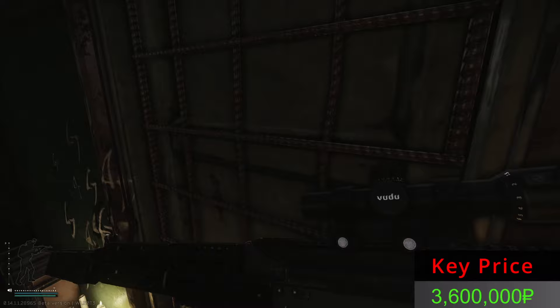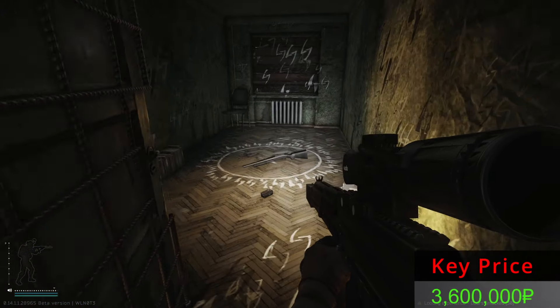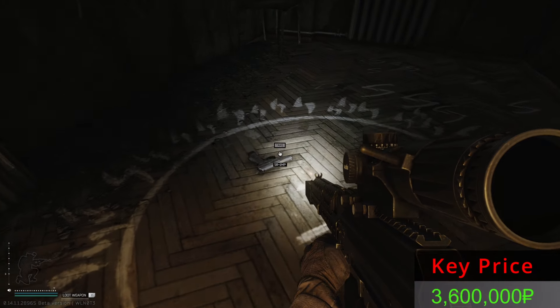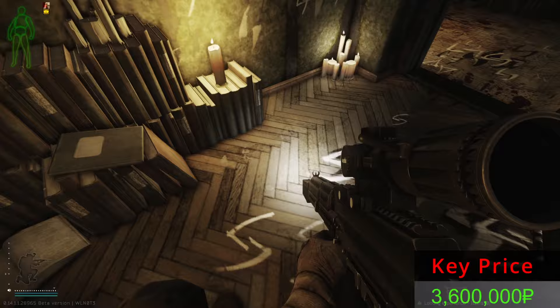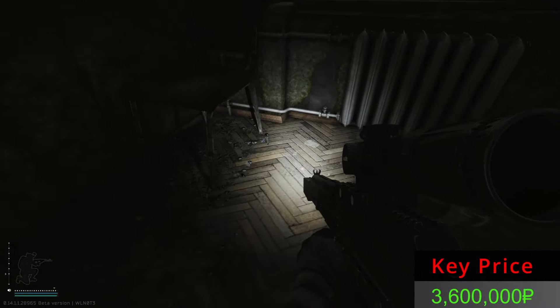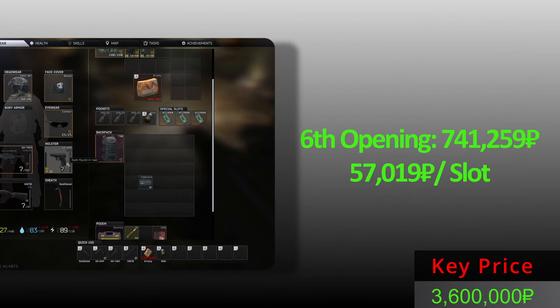Knock knock - from the containers. This is the sixth opening and we have a mighty, beautiful injector case. The PPP pistolet too. We have the container - we have all we needed. Sadly only one container, but still a good container. These three items from the sixth opening.